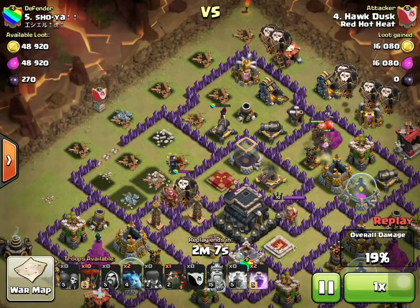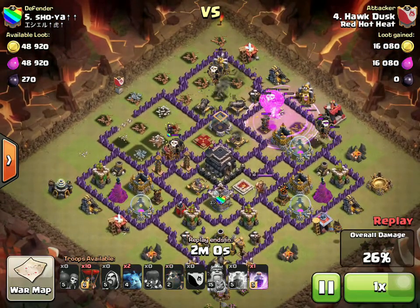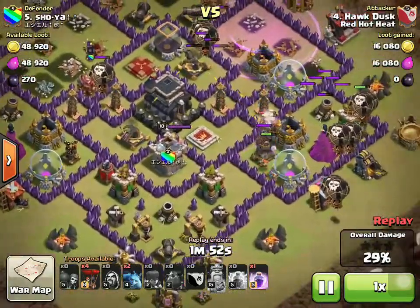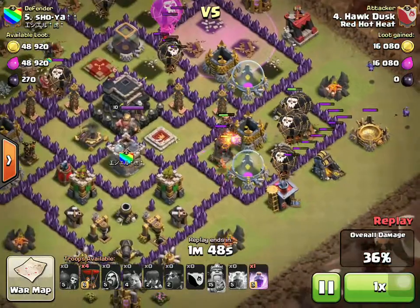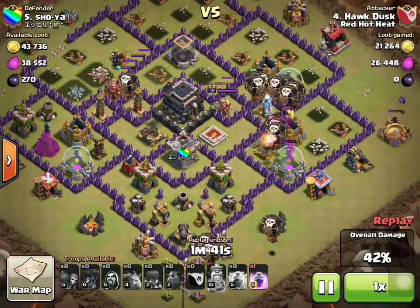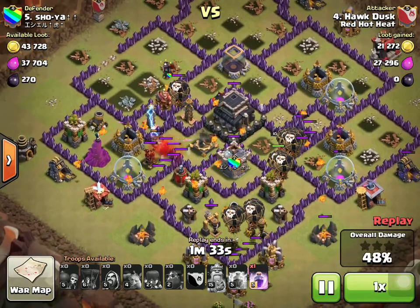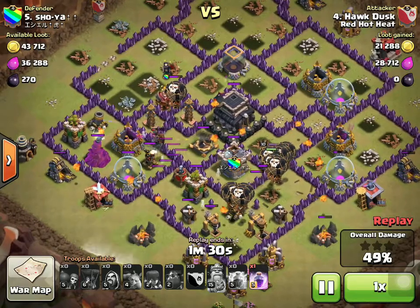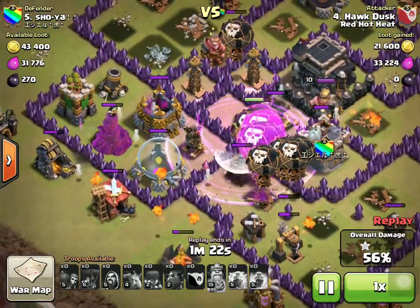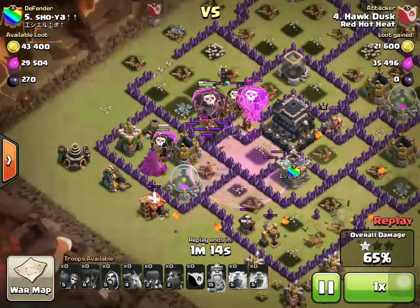Now for the rest of the raid, he's down a rage spell. So the first set of air defenses gets a rage, but down here when the third hound comes in you would expect a rage right there to push those balloons in. He's got three hounds tanking so the balloons are taking their time, but look what happens when they finally crush that air defense — they go all the way across the base and the balloons aren't catching up because they're not raged. So two hounds pop and the third hound is all alone and gets smashed real quick. The end of the raid is saved by this rage spell: it covers the archer tower, the air sweeper, the air defense, the crossbow, the tesla, the other tesla, and the wizard tower — all raged by those balloons. That's a great rage placement.